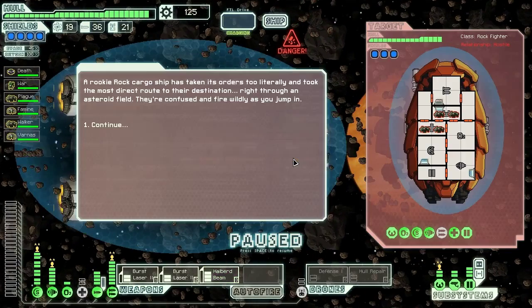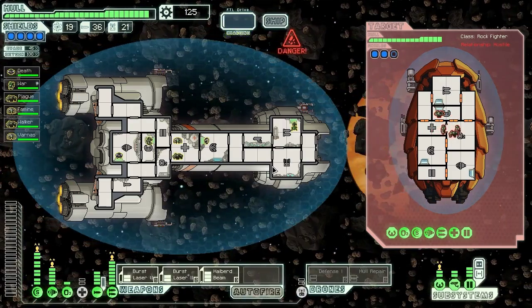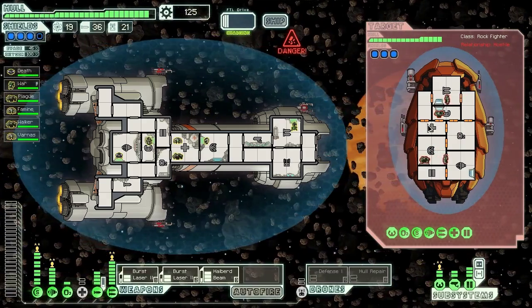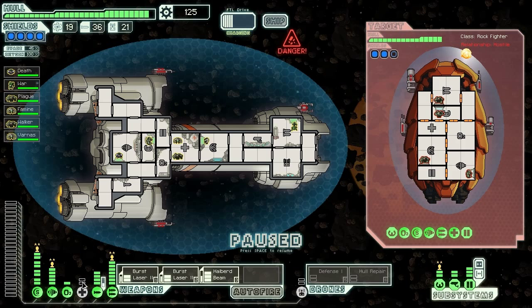We jump into an asteroid belt, but we do have four shields so we're pretty well equipped. A rookie rock cargo ship has taken its orders too literally and took the most direct route to their destination, right through an asteroid field. They're confused and jump wildly, fire wildly as we jump in. They've got some dual lasers, burst laser 2, four power in lasers, and some rockets. We might want a defense drone in here honestly, because they've got a lot of rocket firepower.